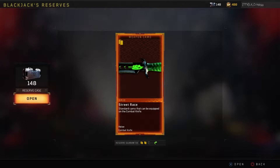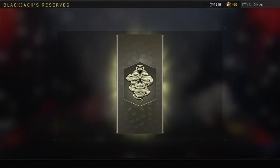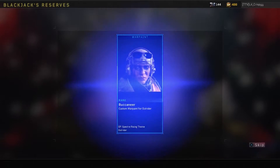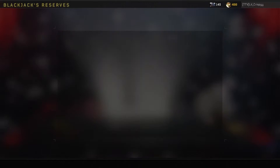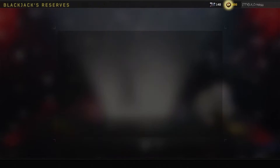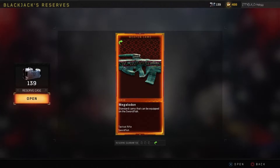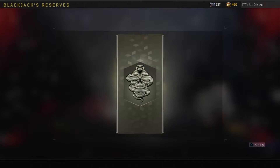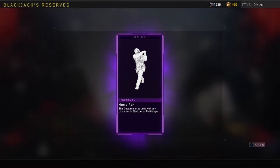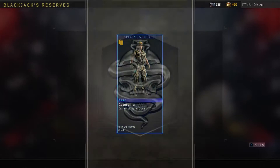Common sticker. Epic street race weapon camo for combat knife. Rare specialist outfit. Reroll for death effects. Rare specialist outfit. Rare death effects. Rare war paint. Legendary weapon camo. Epic war paint. Rare weapon charm. Legendary war paint. Legendary gesture. Reroll for epic weapon camo for Swordfish — what is this, Megalodon? Common tag. Epic Afterlife camo for GKS. Legendary gesture. Rare death effects. Legendary death effects. Legendary death effects.